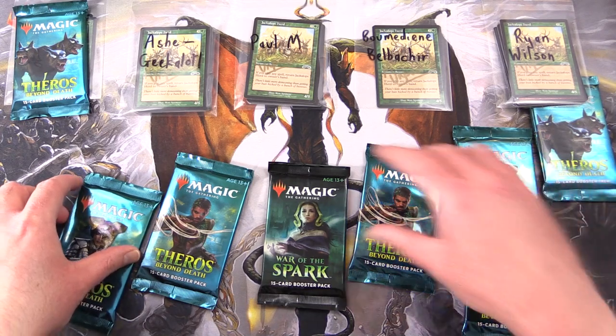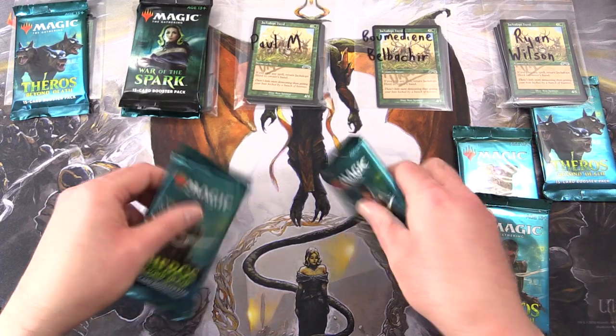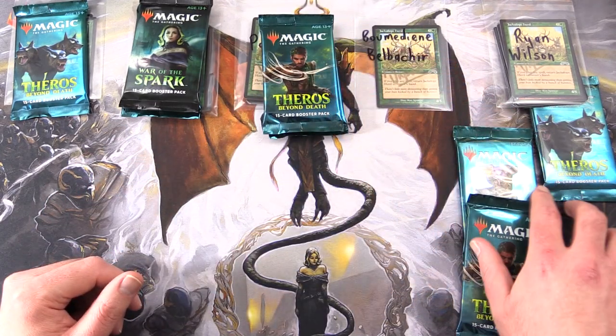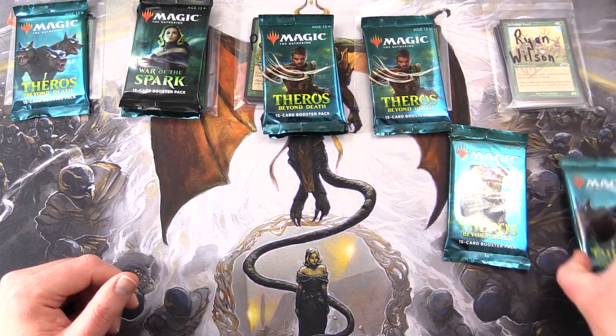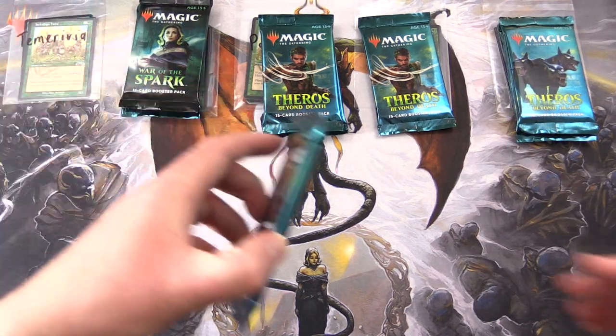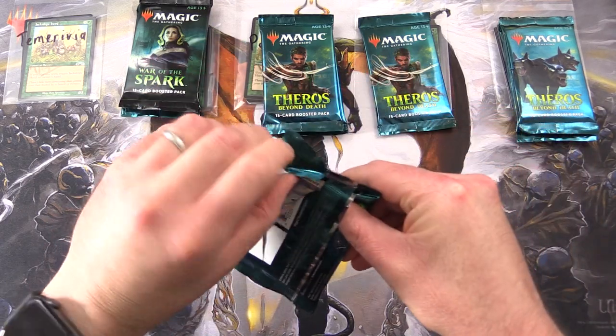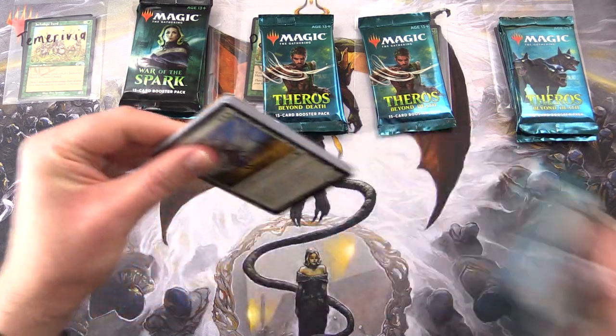So War of the Spark and Theros packs are distributed — two to Paul, one to Bermudian, and two for Ryan. Without further ado, let's get stuck into it. The patrons get the Rares, Mythics, Foils, and anything over a buck.